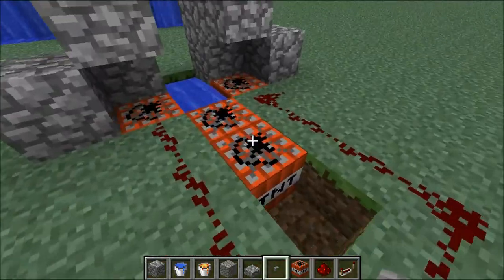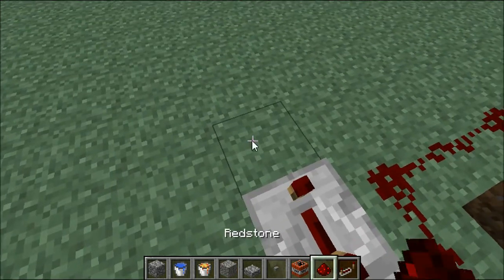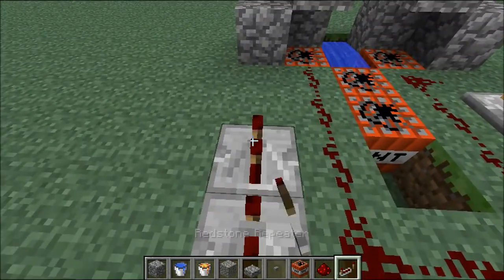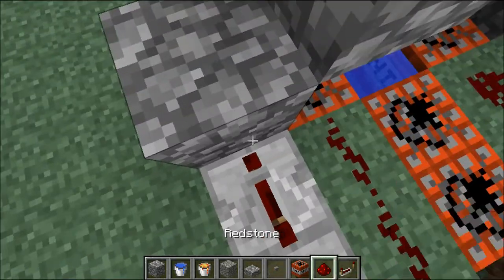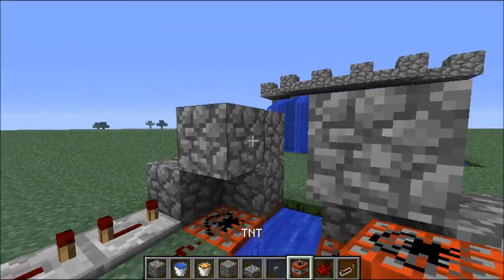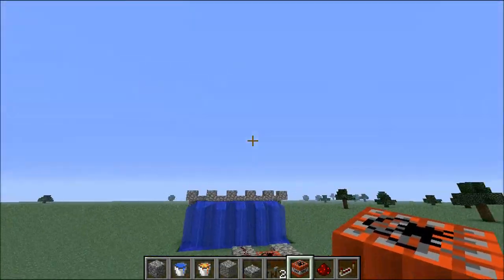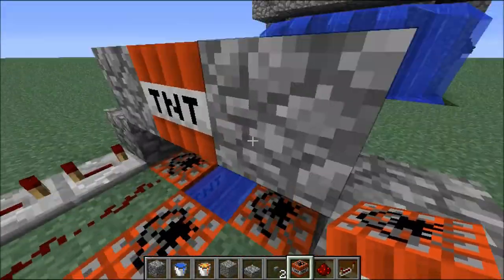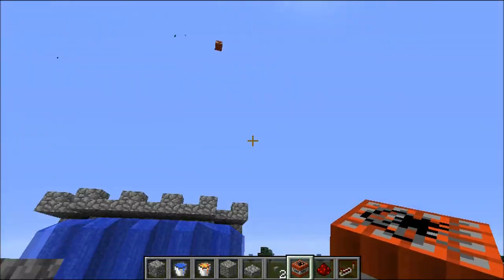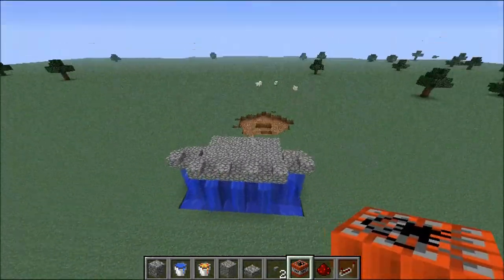I did some testing before and found that three blocks — as this cannon is designed for — is actually too much to get it over this sort of wall. So just for this test run we're going to use only two blocks of TNT in the main firing cavity and then another two in the propulsion. I'm putting a TNT right here; if you wanted to get it further you could place it elsewhere, but since we want it to go up and over, I'll put it right here. Let's see if this works — up, up, and away!